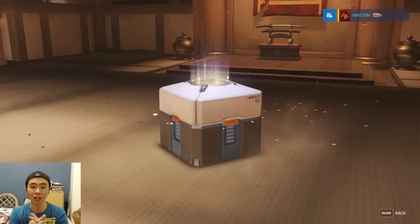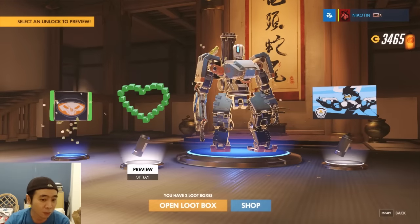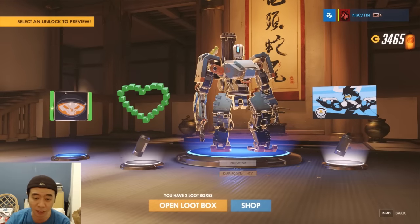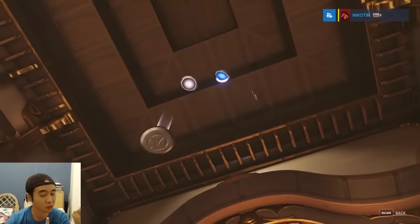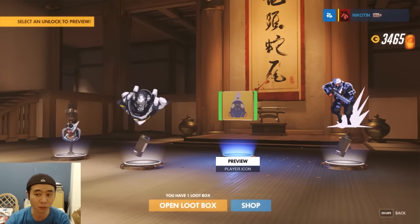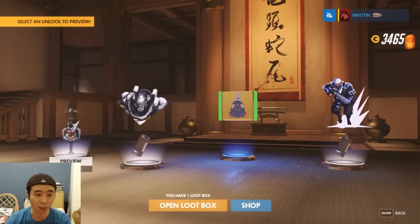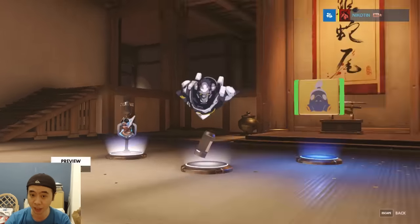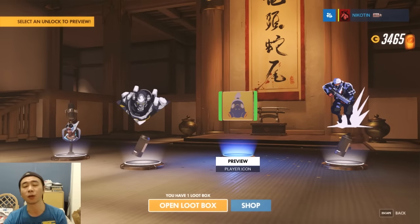Box 18 — my favorite number. A spray, a heart spray, duplicate, duplicate, ugly. Three left, let's open box 19. Just a Roadhog icon — kind of like this one but I still like the Reaper one better. Spray for gorilla. And a Soldier 76 sprint spray — you know Soldier 76 can actually sprint and this one depicts him doing that — but no, I don't like it.